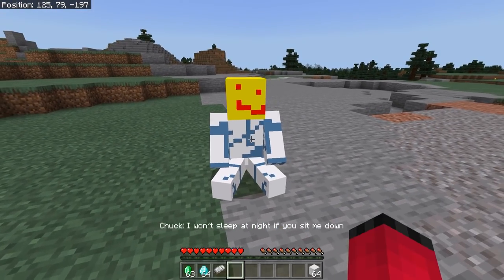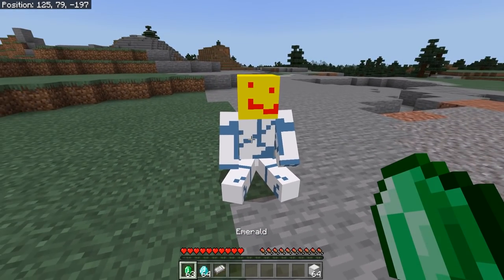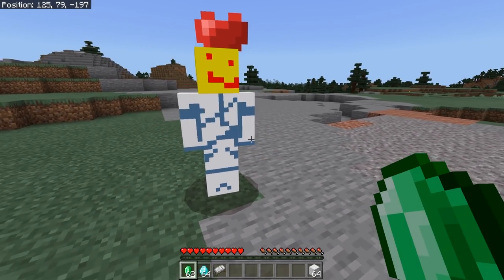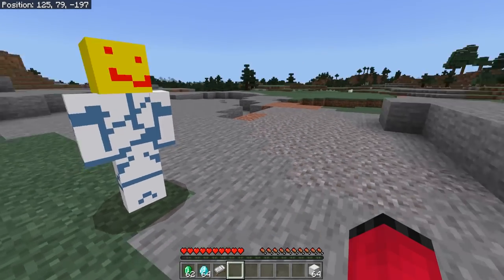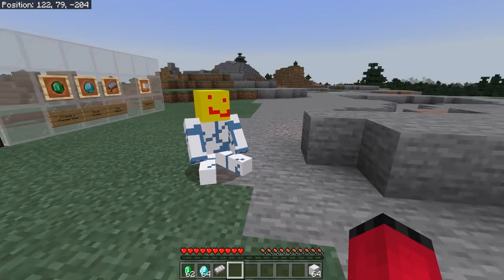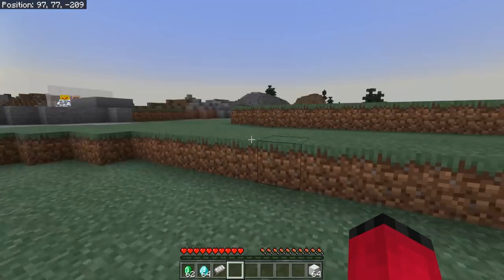But if I click the floor, there he is again, and he says 'I won't sleep at night until you sit me down.' So next thing I do, give him an emerald again, make him my friend again, and this time instead of having him follow me, I just want him to sit there and stay, and I want to get on with my day without having to worry about him teleporting. And I know what you're thinking — he's just a dog, he's just a retextured dog.